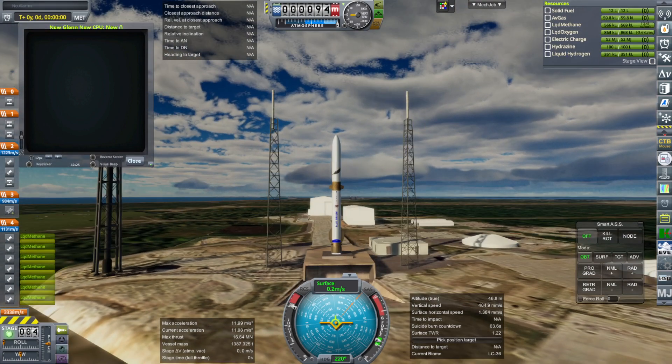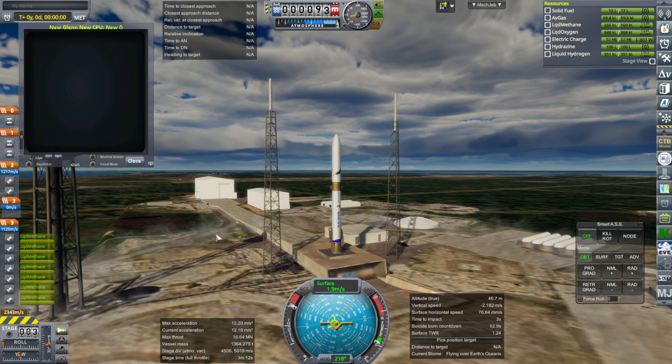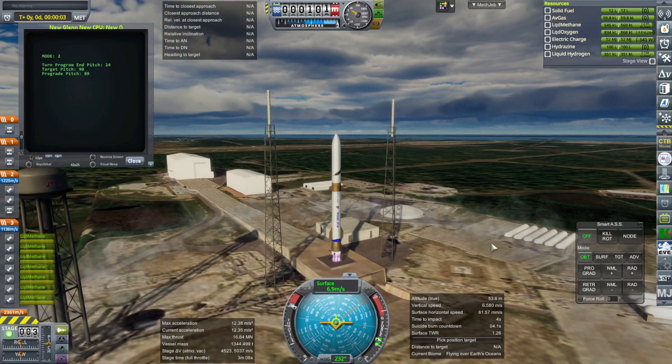Incidentally, the lightning masts and also the water tower are stock parts that come with Kerbal Space Program. They are not parts of the terrain, so you'll have to place those separately.